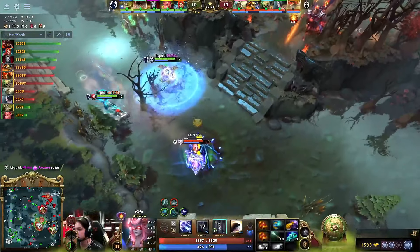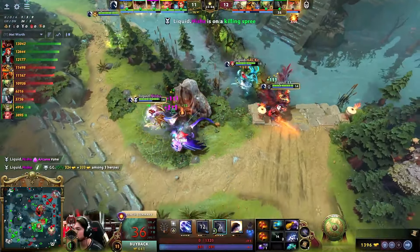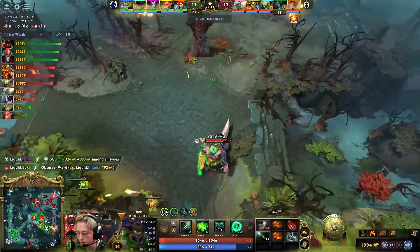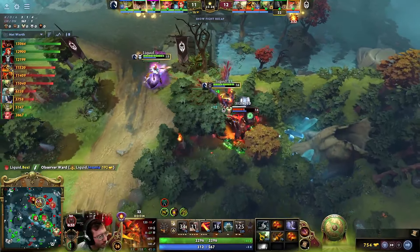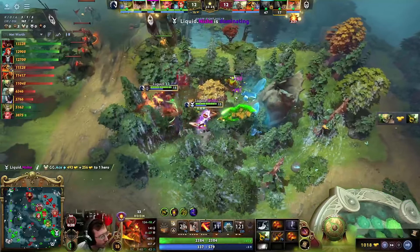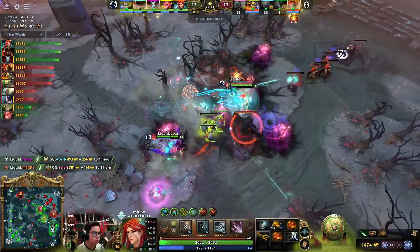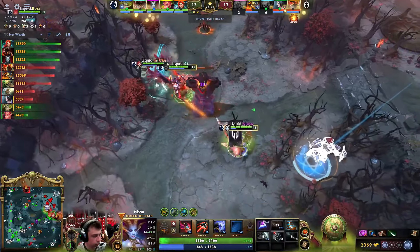Everybody dodges — everybody. There's a Gleipnir — except for Tofu. He gets one leap off, but then the Hand of God! Wow — actually Hand of God. That is one important ultimate down. That was a completely hopeless situation — he had zero leaps left, was never getting out. 33 Doom initiation — Nisha gonna Shadow Strike to slow this Underlord to a crawl. This is eventually gonna be the kill going the way of Liquid. Liquid really on top of things in this game.